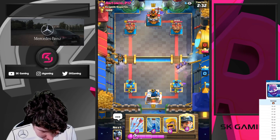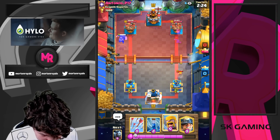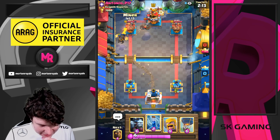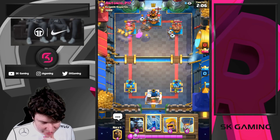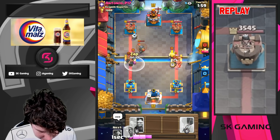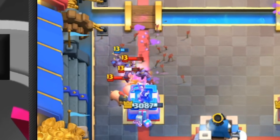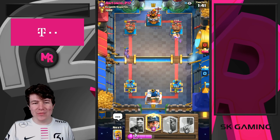He has the electro spirit. I think we're just gonna arrow this. I mean, what are we supposed to do right now? I don't really know, so we go for the miner in the back. That's an unfortunate cycle honestly — we went lava hound first play but I didn't expect him to have this deck, but it's fine. We're gonna get some chip on this tower. We go in with barbarians, and we're just gonna zap plus minions. I think overall a really solid defense. We arrow — yes, let's go! We hit the electro spirit also, which is great.